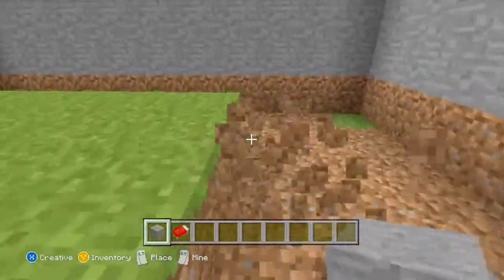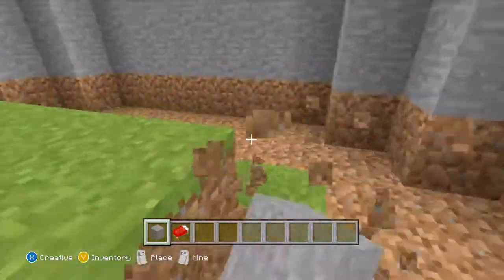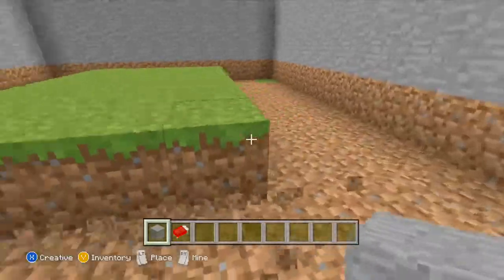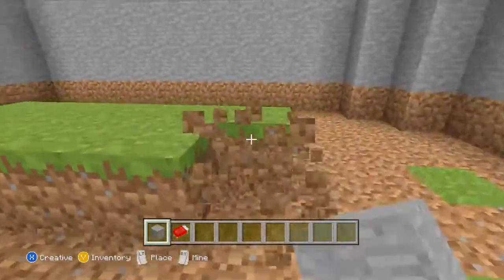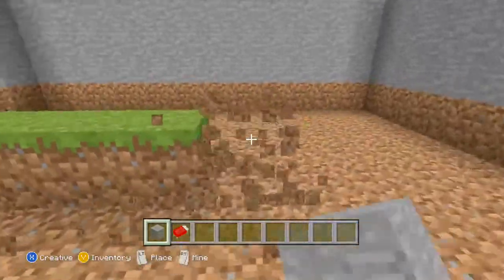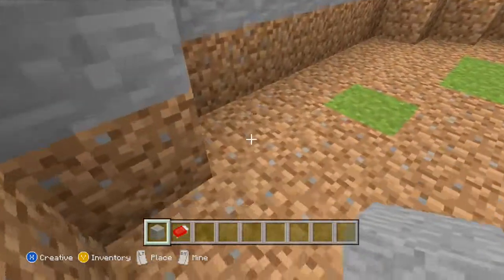This will probably be the spawn point. We're going to have some kind of spiral stairs going up to the top. There will be two floors — this will be the spawn point, and maybe the top bit will be the shop. There will be a spectation room and some other stuff as well.